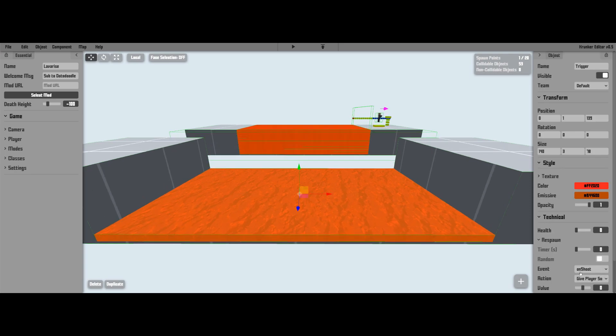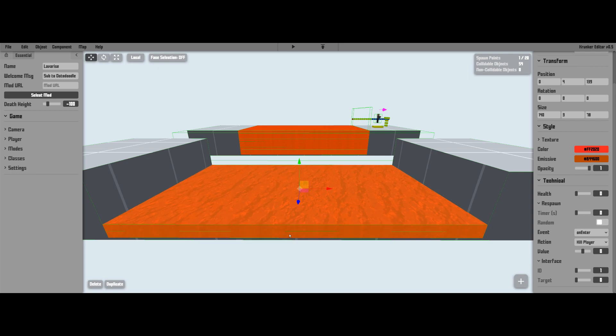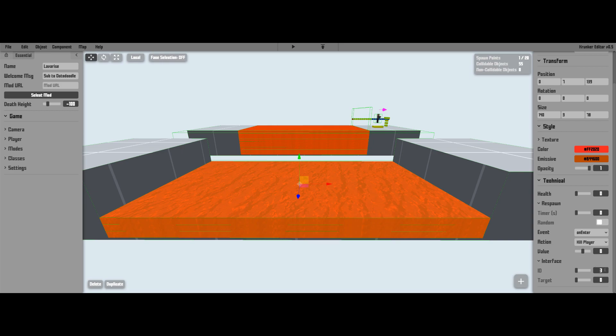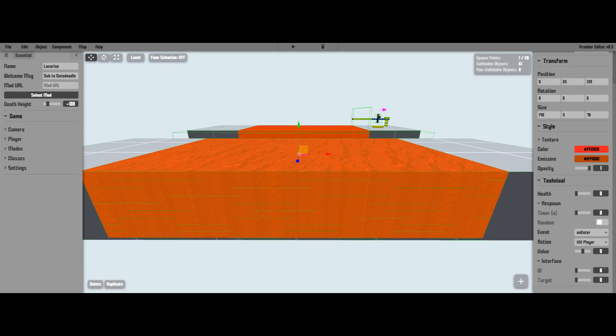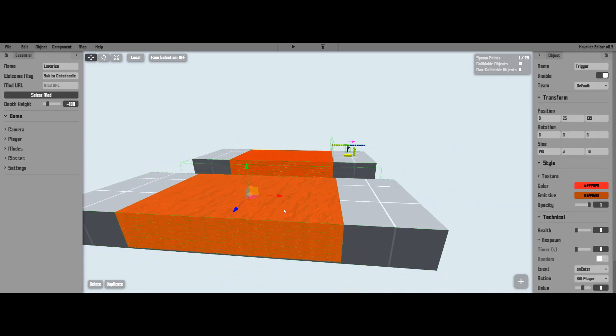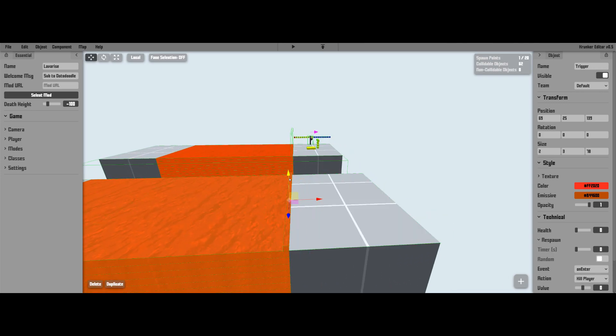Underneath this you probably want a solid platform the player can walk on when there's no lava. Make this trigger on-enter kill player — that's the event and the action — and set its ID to 1 and target to 0. Duplicate this and move it up so it's on top of the other one; change the ID from 1 to 2. Duplicate again, change the ID to 3, and so on until you have your desired height — we're going up nine levels.